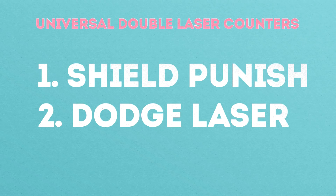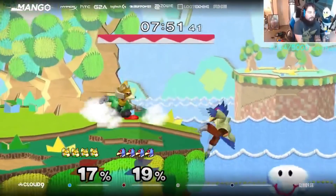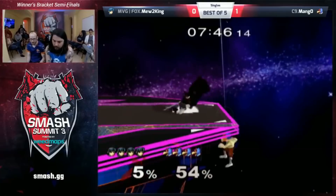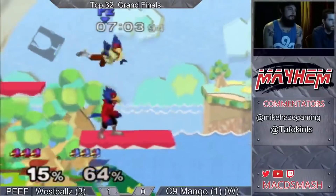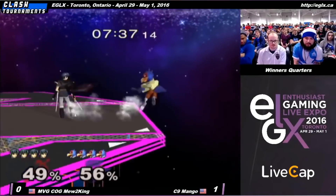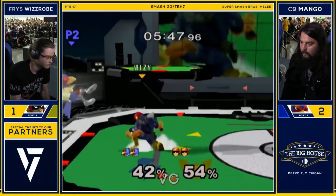Generally speaking, there are two types of universal anti-Falco double laser options available to most characters. The first option works by shielding the first laser, then punishing before the second laser hits. Often this is done by shield grabbing, but some characters have alternative out-of-shield options available to them. The second is to avoid getting hit by the laser — this means crouching below the lasers or jumping above them, and then punishing Falco afterwards.